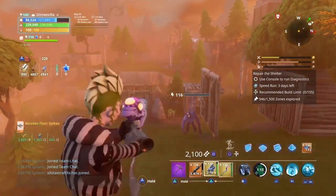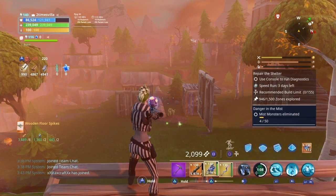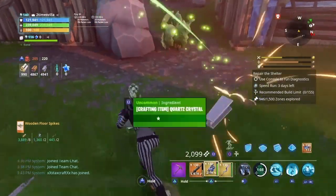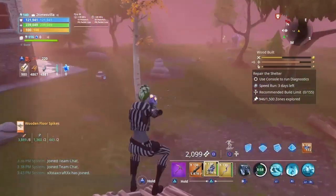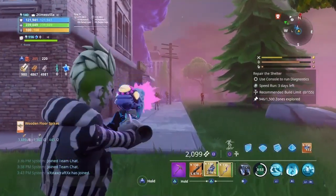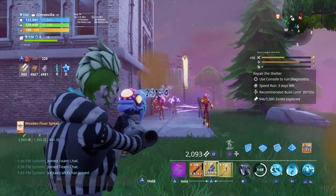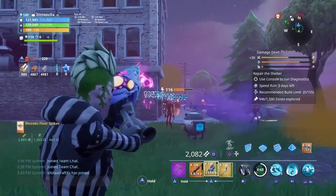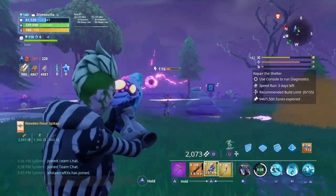So wait — would headshot damage be good for this? If I took off fire rate, do you think headshot damage would be better? Because it aims for the head. If I take off fire rate and put on headshot damage — remember, it says it targets the head — so do you think headshot damage will be better? I think headshot damage will be a good perk for this. Oh my god, look at this!